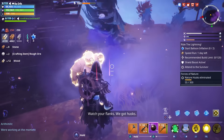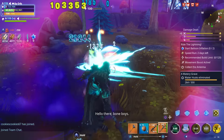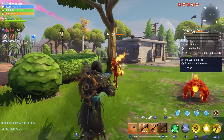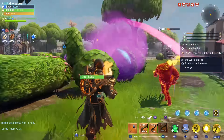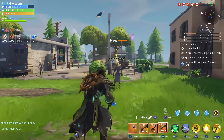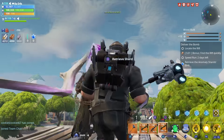Some of Blake Beard's in-game voice lines include: 'Watch your flags, we got husks,' 'Into the deep,' 'Hello there bone boys,' and 'I hear husks rattling around.' The new pirate sounds great in gameplay.